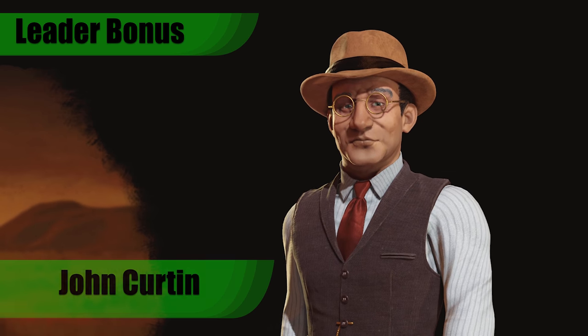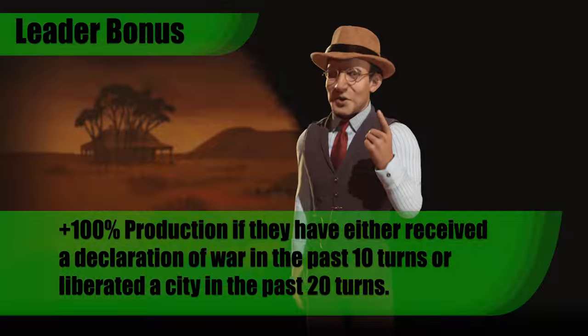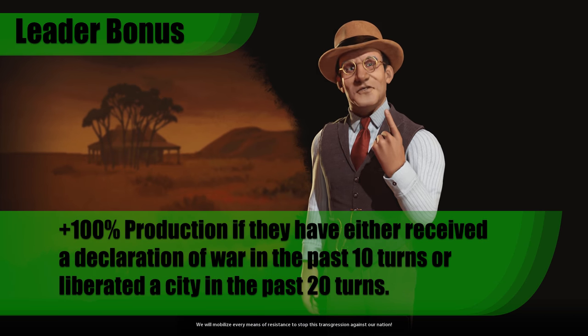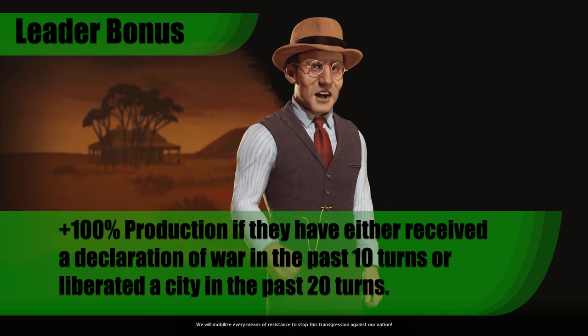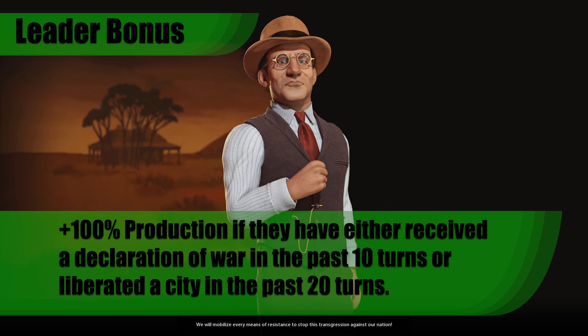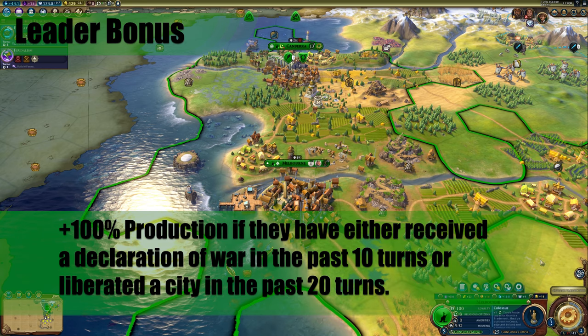Australia's leader is John Curtin. His leader bonus gives plus 100% production if they have either received a declaration of war in the past 10 turns or liberated a city in the past 20 turns. This can be an incredibly strong bonus that in theory you could technically maintain for the entire game. That being said, you could also have a game where it never triggers at all, because it depends on the other civilizations doing something and is a bit out of your control.